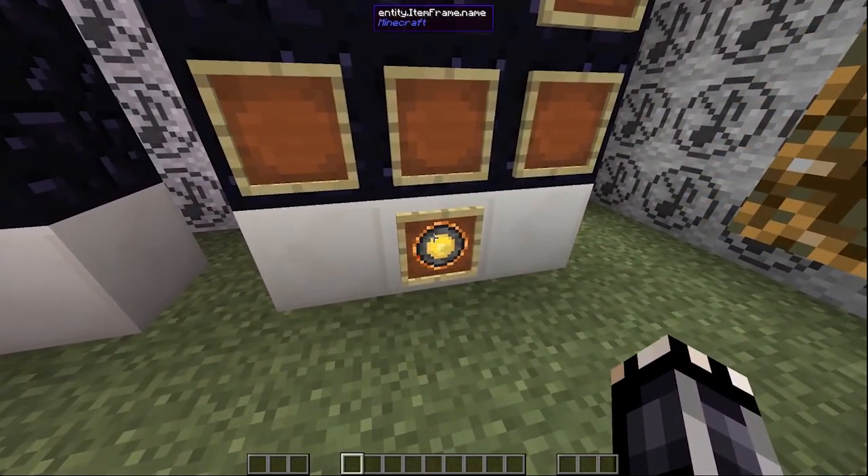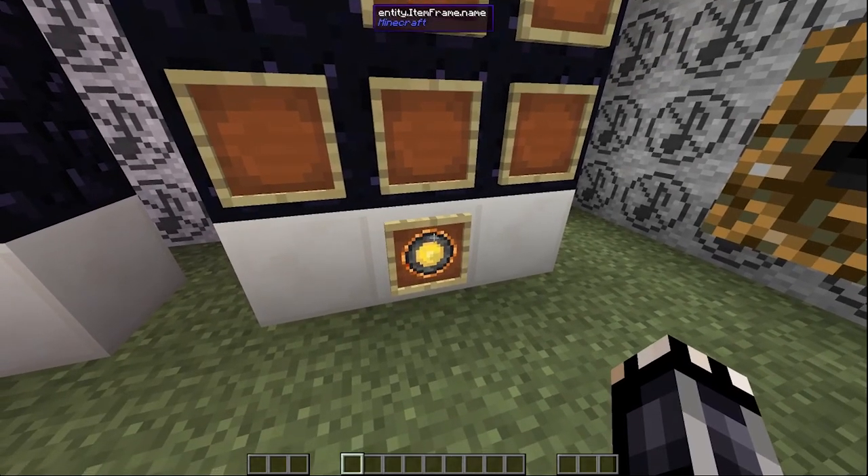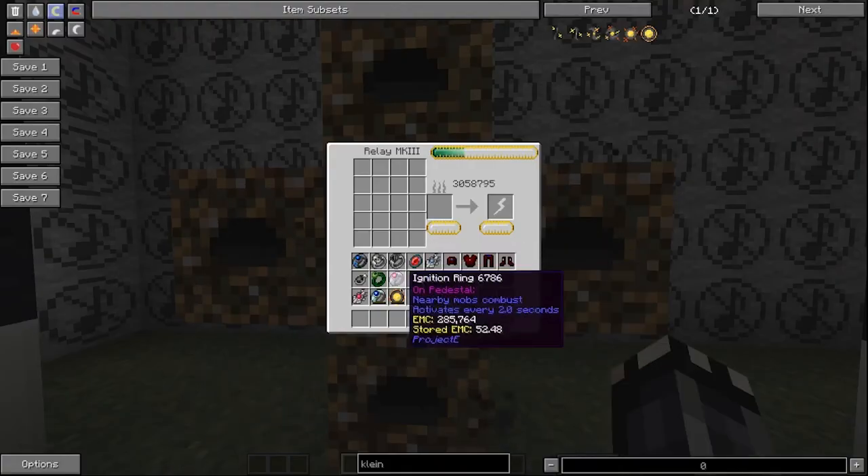And then the final tier. But only use this one — this one is the best. If you don't use this one, then you're a very sad person. Guess how you charge the Klein stars? It's like this.